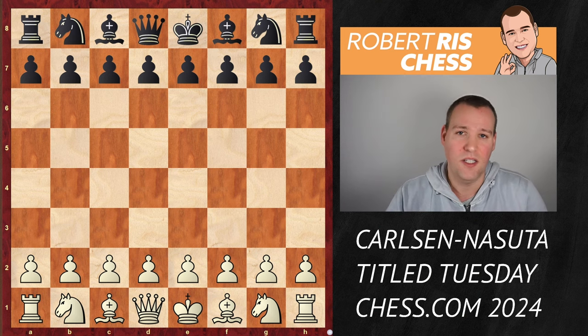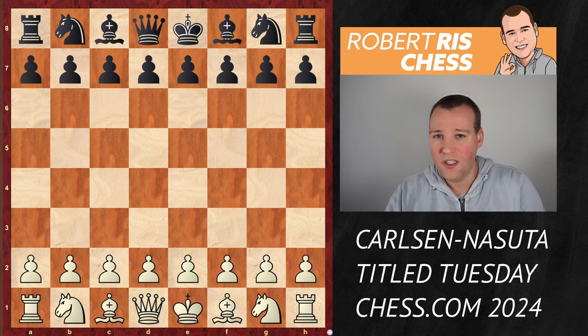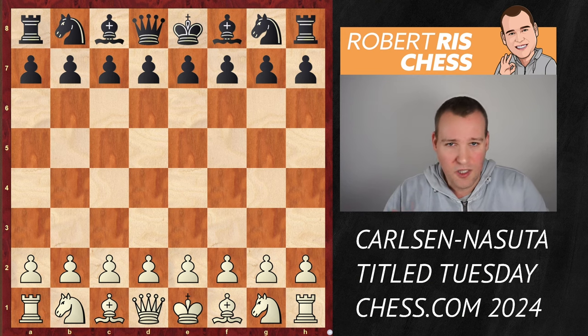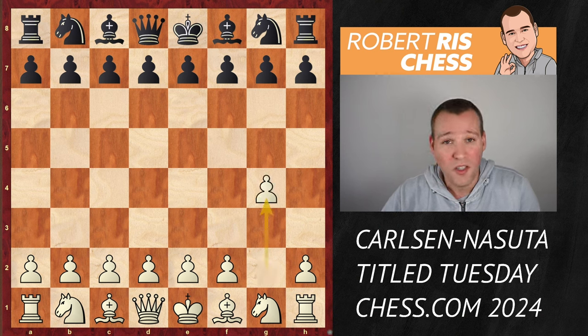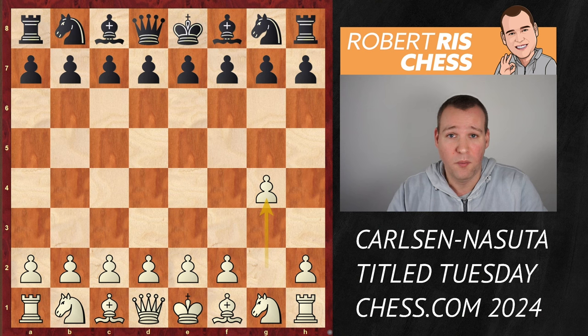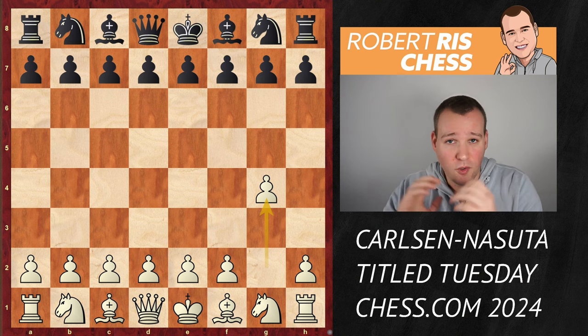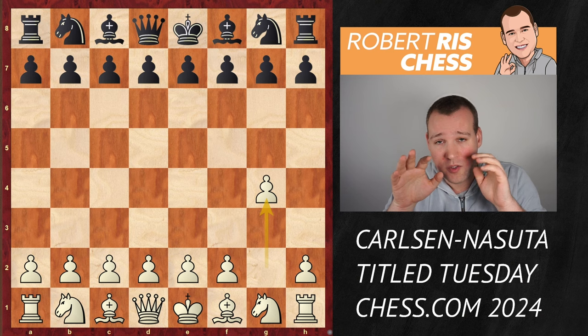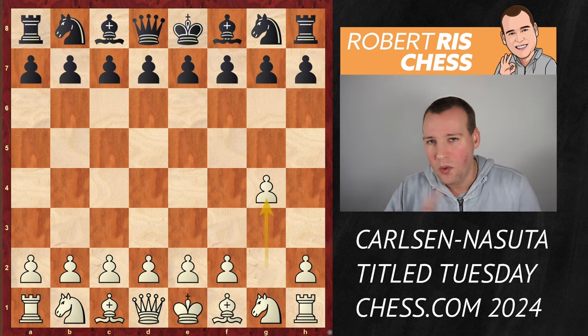We know that whenever Magnus is playing online, he likes to experiment with his openings. He's trying out new things, crazy things, bad things, totally rubbish openings. And for this occasion, he's playing with the white pieces. He goes for the move 1.g4. And this is considered to be one of the worst possible moves for white at the very start, because you're not trying to fight for the control over the center. So that's not what you're supposed to do in the game of chess. But still, Magnus has some very interesting and new idea. Let's see what's happening in this game.